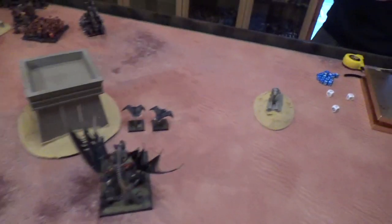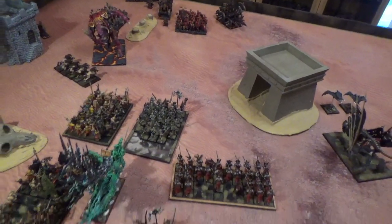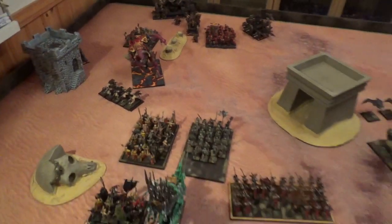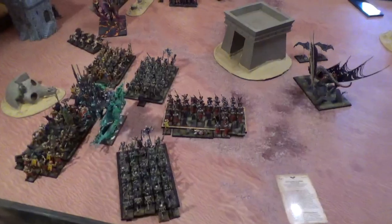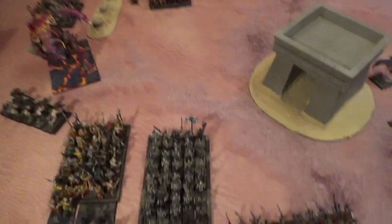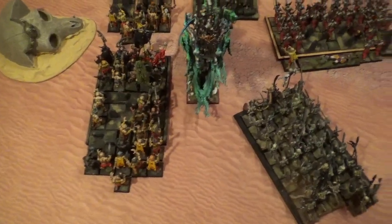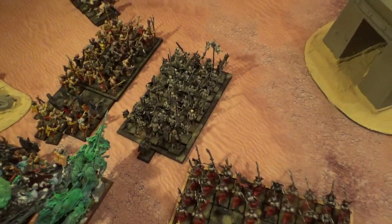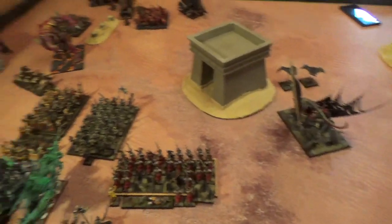Vampire Counts Turn 1. He moved up the Bat and targets on that side, moved up a little, and put his Dire Wolves to steer my Kedai. In the magic phase, he tried to cast Raise Dead but I dispelled it. He managed to raise around 22 Zombies in one block, about 12 here, some Skeletons, and 10 Grave Guards back. Over to Chaos Dwarfs Turn 2.